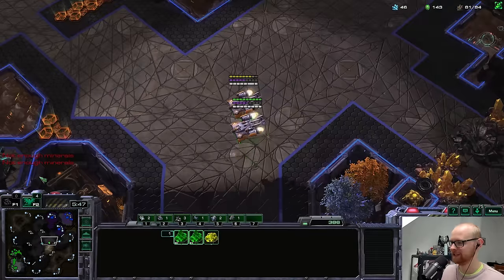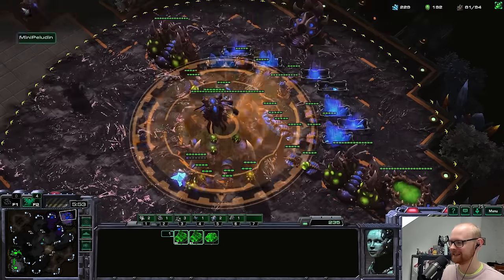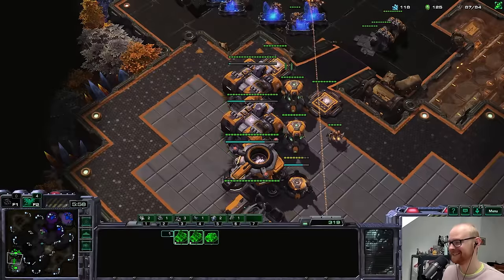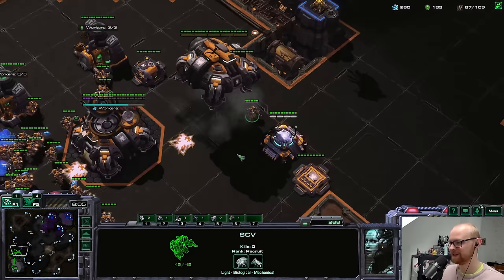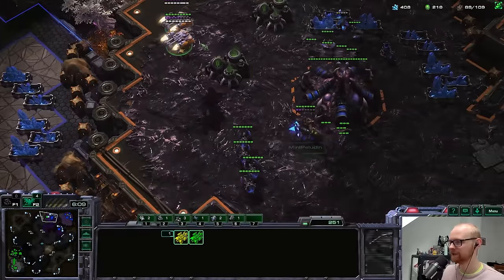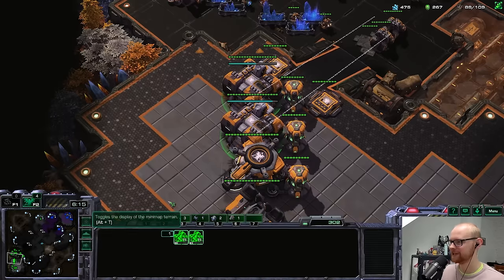I could do another scan or just make a third orbital — getting perfect information the entire game is quite nice. He has a lair but not a lot of drones, which is good intel. The lair could mean he already has roach speed, and with fewer drones he has more units than normal.